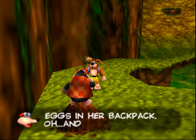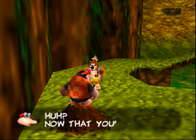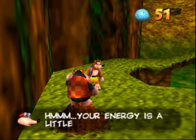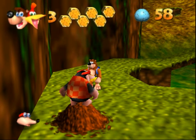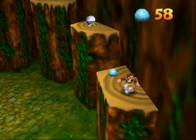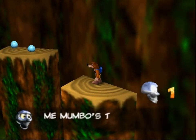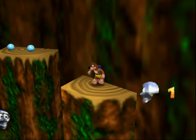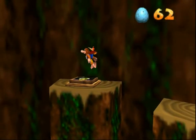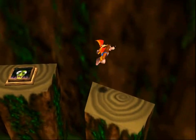Bird brain can carry a hundred eggs in her backpack. You can also use the control stick to aim while you're crouching. Now that you've learned to use the eggs, here's 50 to practice with. Your energy's a little low — I'll fill it up for you. There's one of those Mumbo tokens, I think. Use for Mumbo magic. I don't think I have the ability to use this yet — I gotta come back when I can stomp.